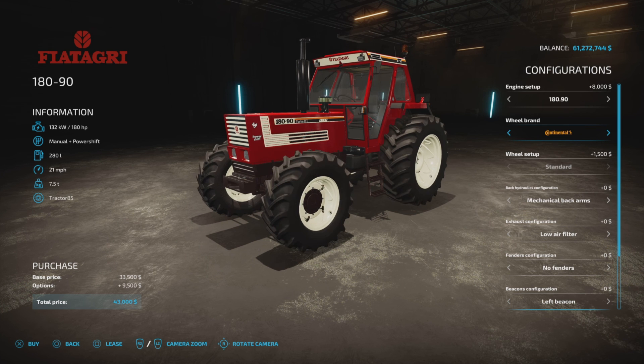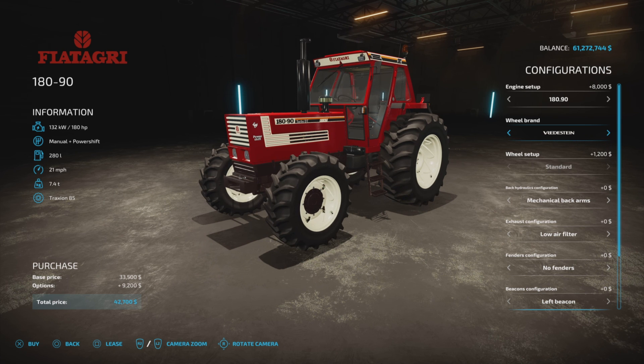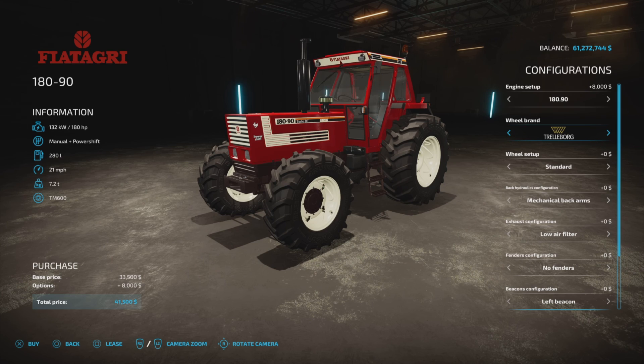Wheel brands: Trelleberg, Michelin, Continental, Vertistein, and Trelleberg. Trelleberg is the only one where you can change the styles or the wheel setup — all the rest are as-is.